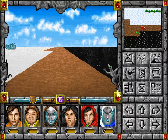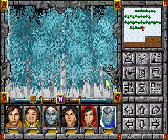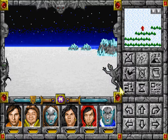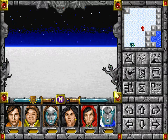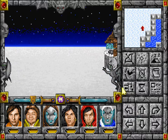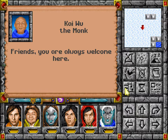Nothing. And that's it. Let's turn in the quest then. Have we been to that well? Wait, why is there a well here and no well there? But we have been there. And this is the pagoda, right? Friends, you are always welcome here. That's good to know.